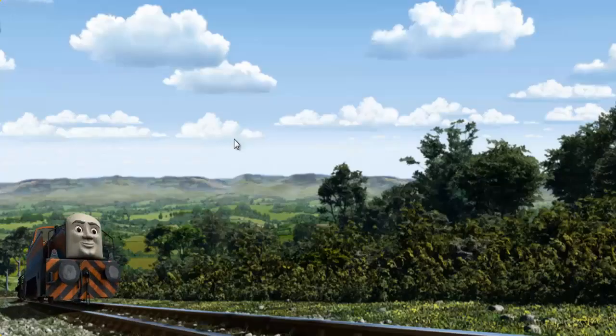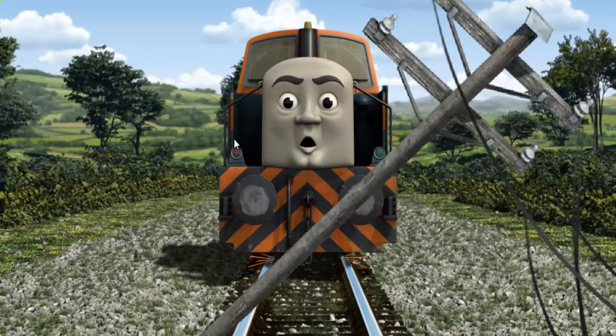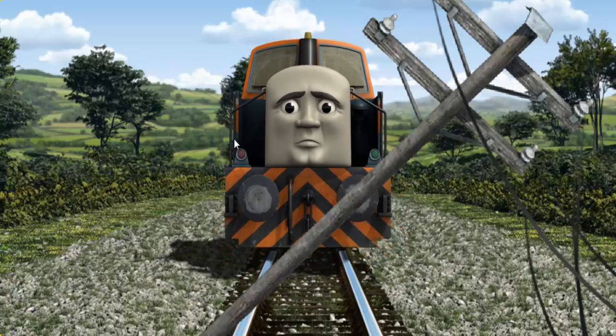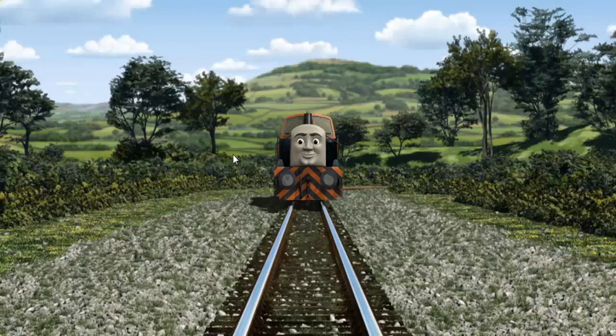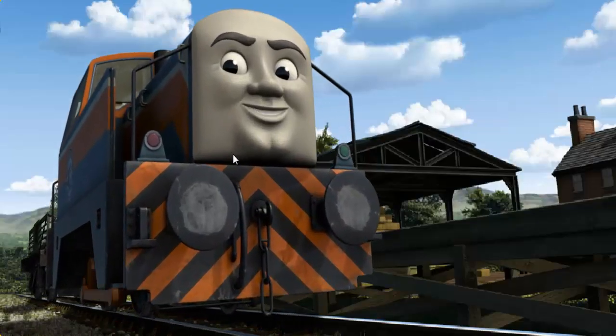Den set out for Farmer McCall's farm. Suddenly, Den had to stop — he needed to go a different way. Show Den the track that goes under the tunnel. Den arrived proudly at Farmer McCall's farm. With your help, he was a really useful engine.